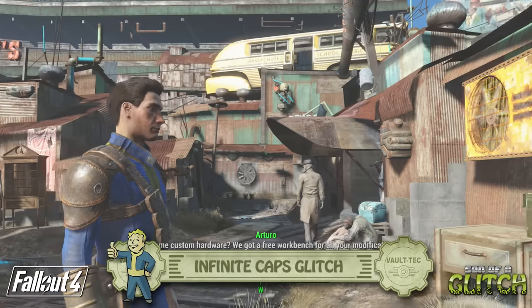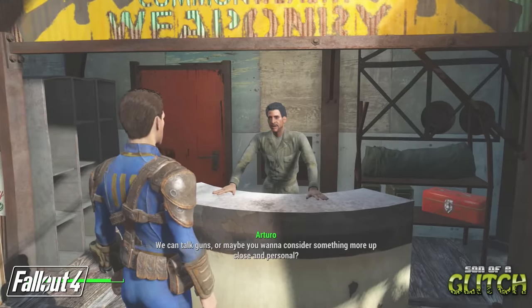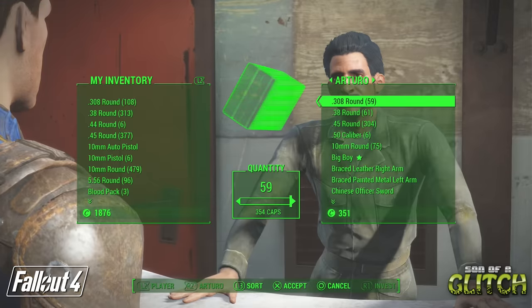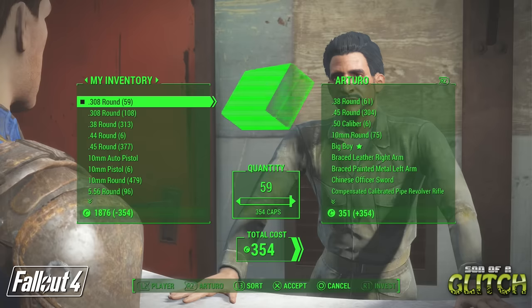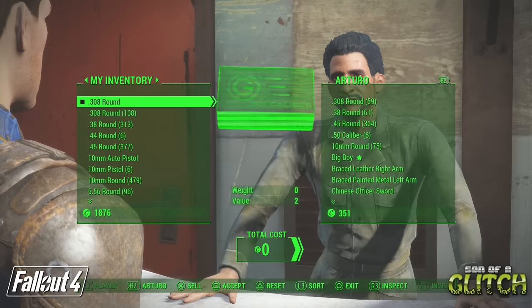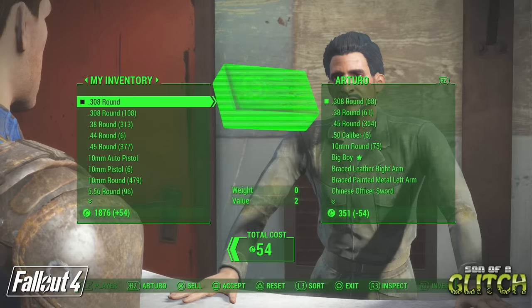Not only will you be finding stuff randomly in the world, but you'll also be buying stuff too, provided you have enough caps. This next glitch will make sure you have more than enough caps when buying from a vendor. First, select and buy all the rounds of one ammo type - preferably the ammo type you use the least. I've chosen the 308s and bought all 59 of them, which are now in my inventory. Now switch to your inventory and sell back one of that ammo type - so I've sold back one of the 308s to the vendor. Lastly, sell back the rest of the remaining ammo. That's 58 of the 308s going back. Now if you look closely, I still have one of that ammo type in my inventory despite selling it all back.